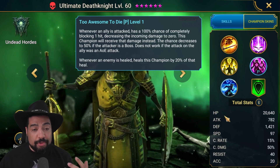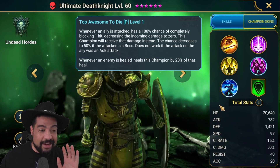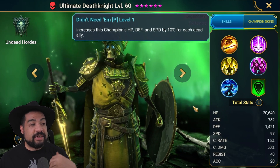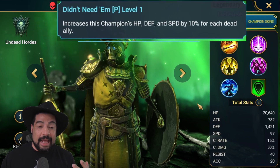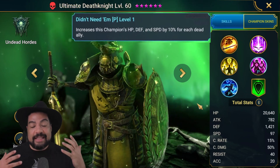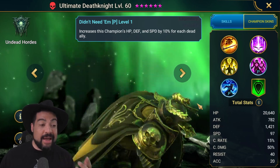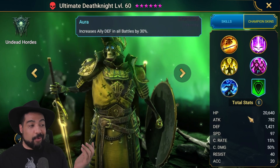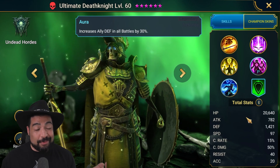That's going to be useful all throughout the game between this passive and that shield. His second passive ability increases his HP, defense, and speed by 10% for each dead ally. So every time somebody dies, he's going to get faster, stronger, and tankier. That's not a bad thing to have — obviously you don't want your team to die, but it gives him another added bonus. On top of that, he has a really nice aura: all defense, all battles, 30%. That's a really nice ability.